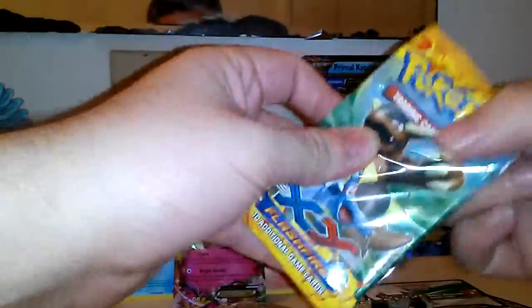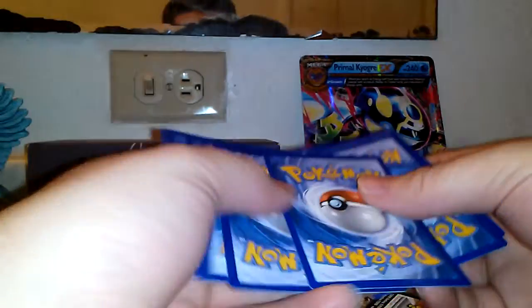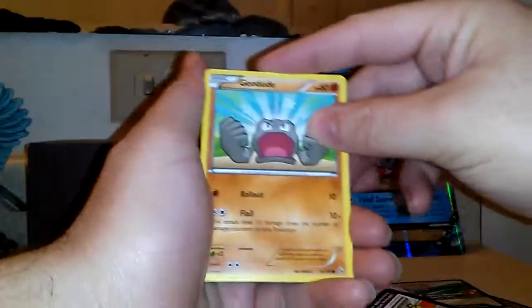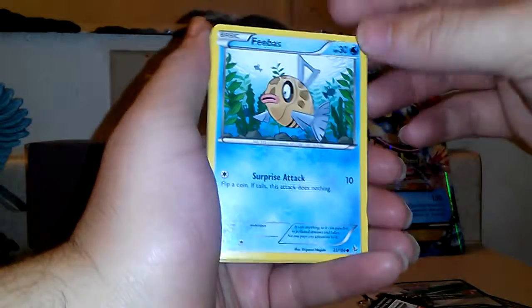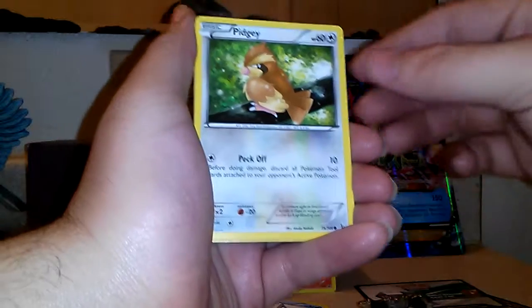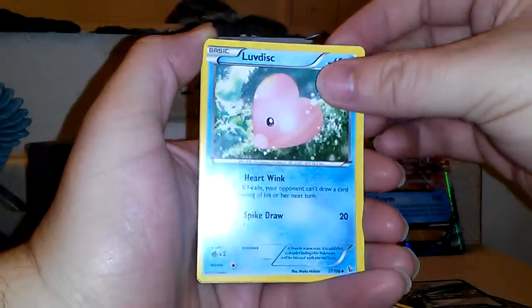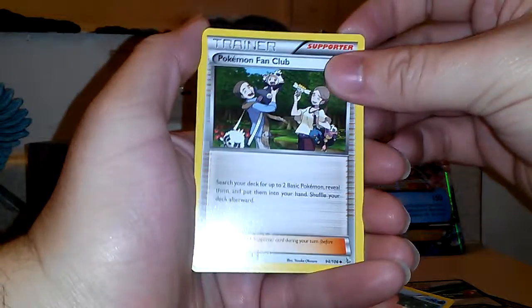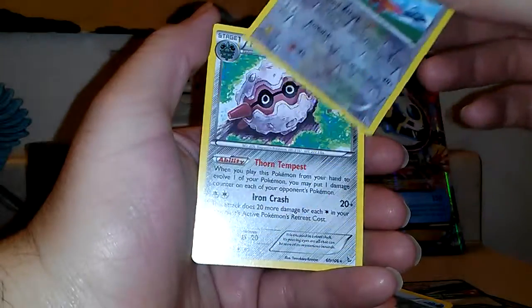Alright, this last pack is Flashfire. In my last pack I made a video — that was yesterday — it was a Flashfire and I got a full art; you can go back and click on that, I'll make a link around here. Alright, we got Geodude, Feebas, Bergmite, Caterpie, Pidgey, Protection Cube, Love Disc, Pokemon Fan Club, Reverse Holo Pidgeotto, and the rare is a Fortress.